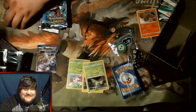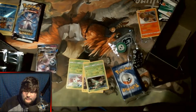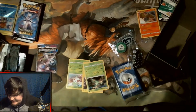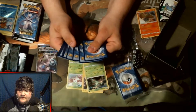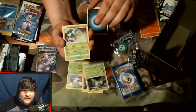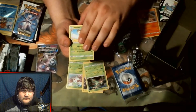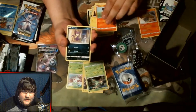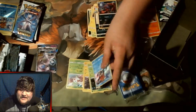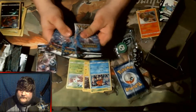We got the Mewtwo GX — it's not the secret rare, it's just the normal one. We want the secret rare! On to the next pack — we got a Dark energy to start this one out, Carnivine, Arbok, Venusaur, Ekans, Breloom, Voltorb, Litten, Purloin, Zorua, and another Keldeo holo rare — the first one we've opened this opening.